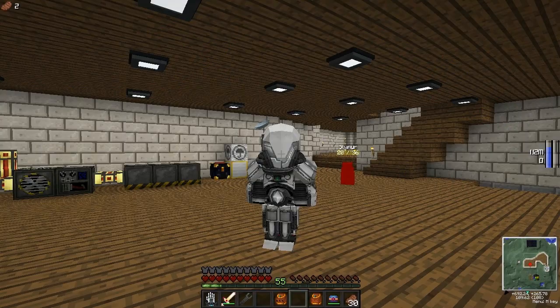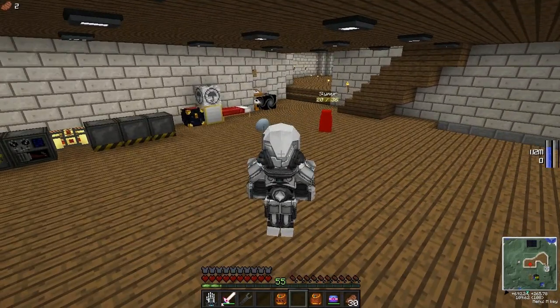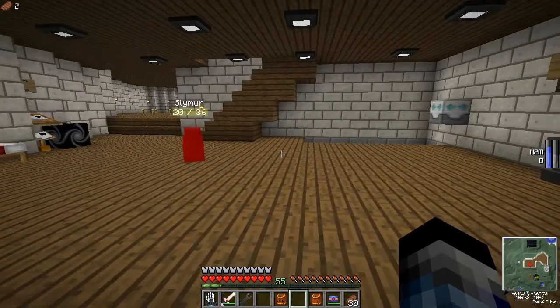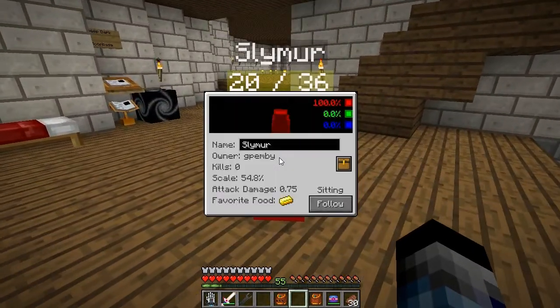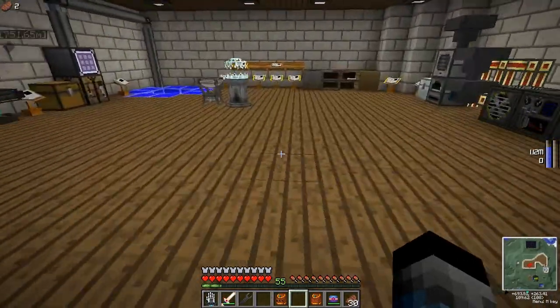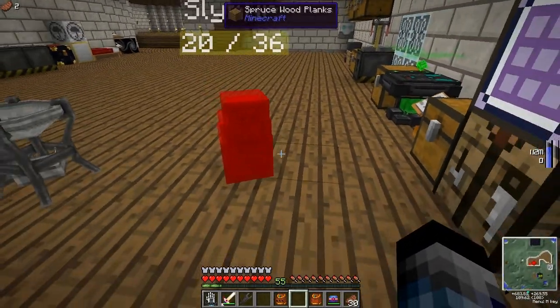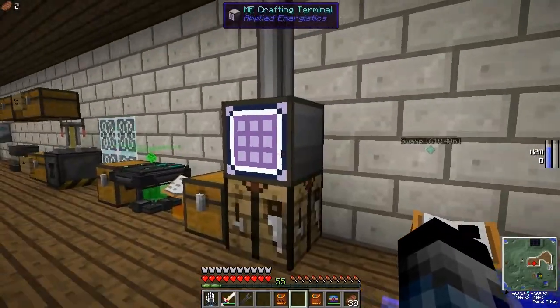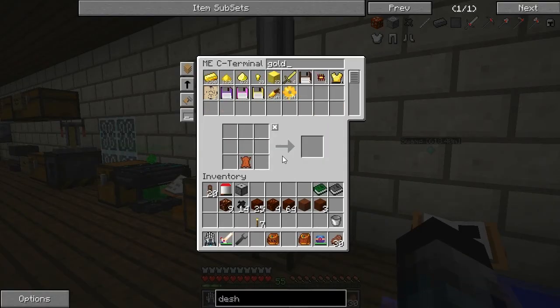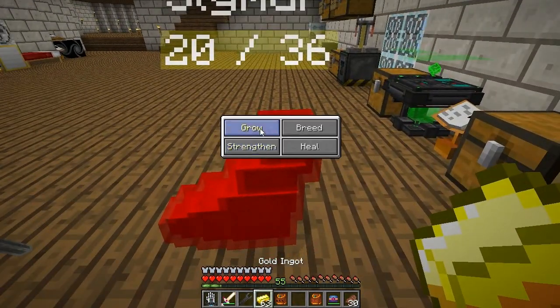Hello everybody and welcome back to Tech It Projects, my mini offshoot series. In today's episode we're going to play with Slimer. I'm not really sure what Slimer is. All I know is that he eats things and gets bigger or more deadly. So we're just going to encourage him to come over here next to our computer so that we can offer him things. He's currently feasting on gold, so we'll just see how long this lasts and how big he gets.